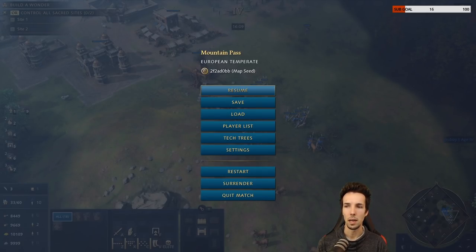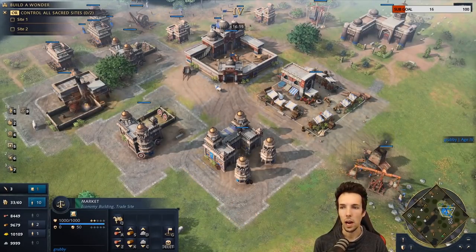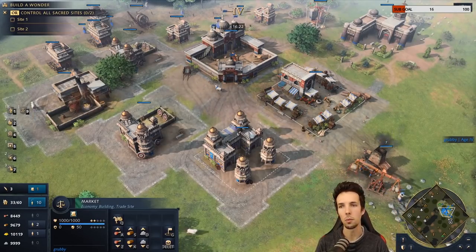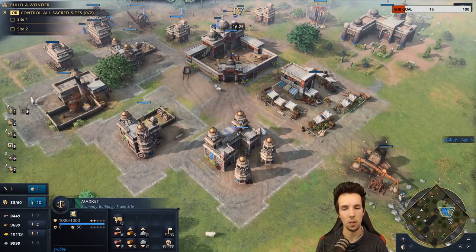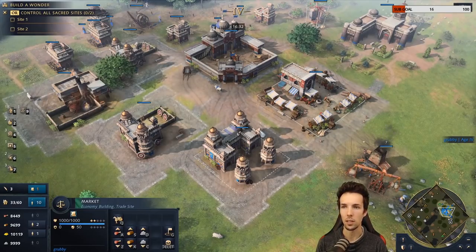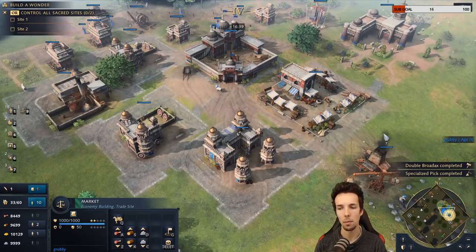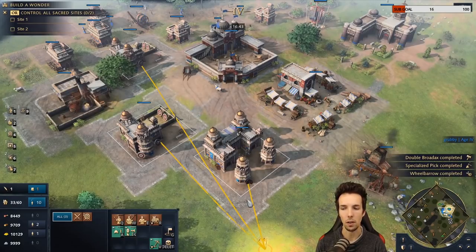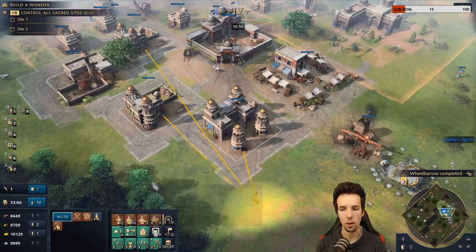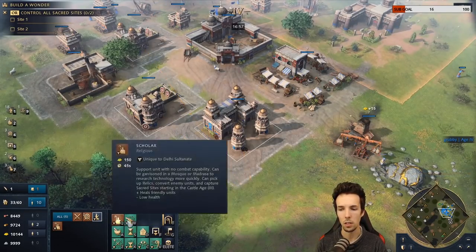We've already covered barracks control, but here's one important element. Some people don't control-group their barracks and instead use select-all-military-buildings. My reason for not doing it: I'm hardwired to use numerical keys for important functions, not F keys. Also, pressing the all-military-buildings hotkey selects my mosque as well, which I don't want mixed in with my barracks and archery ranges.